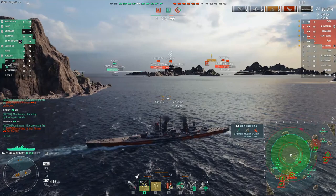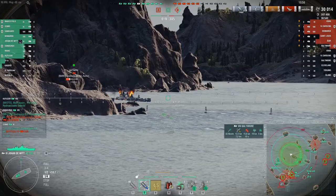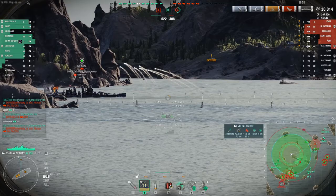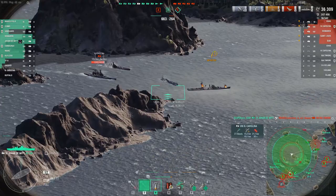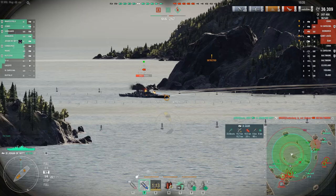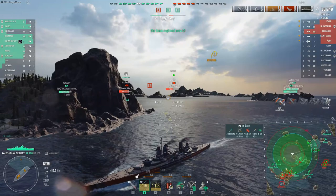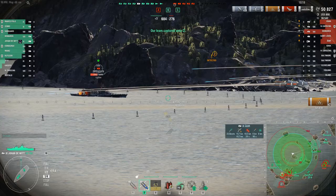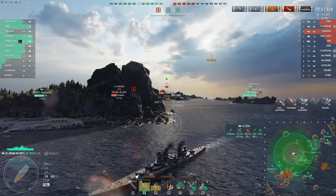Albany takes out the North Carolina and this has turned into a bit of a rout — they've lost half their team, we've lost two ships. Our ZF6 and Kagero are both in bad shape so anything is still possible. I'm detected, I sit and go dark, moving forward a bit to get away from the Agir. There's citadel number two on the Murmansk as he pushed in toward Marco Polo and Azuma. I drop some airstrike bombs and land 13 bombs — nine penetrations and four that weren't.